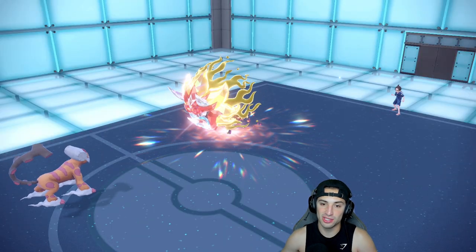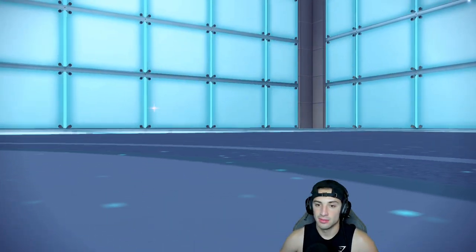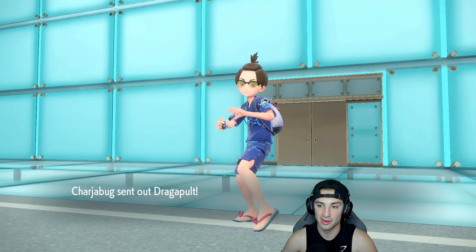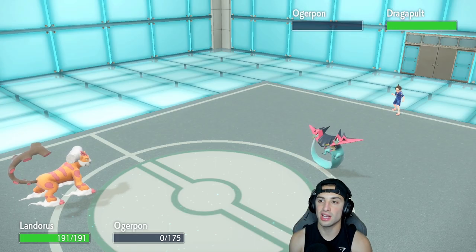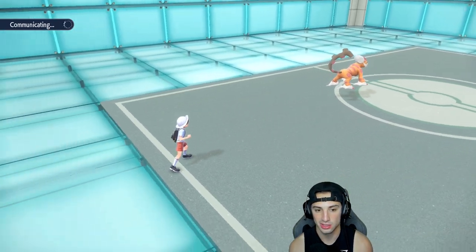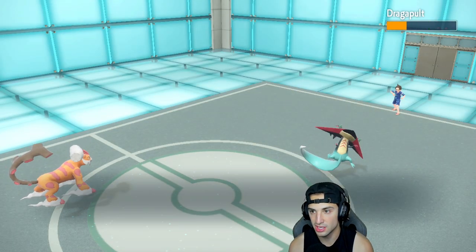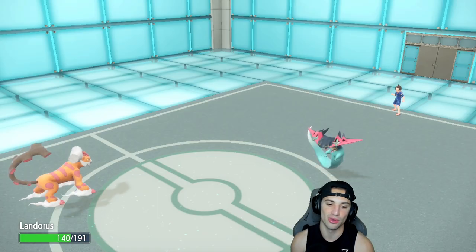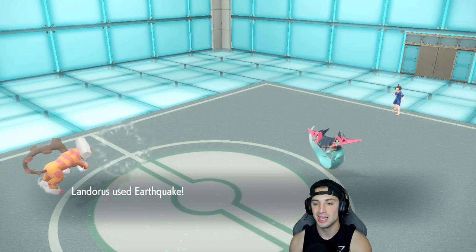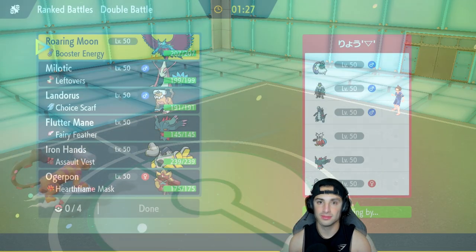We will outspeed Dragapult, but I don't know if we can take a shot and I don't know if we can take it out in one shot. Dragon Darts is scary and it might have a different Choice move it locked into, but Earthquake comes out here. Beautiful — thank you Landorus. I'm always scared of how hard Dragapult hits because it hits like a truck. We spam Earthquake again — ladies and gentlemen, clutch win with Landorus in the back end! Beautiful match number one.